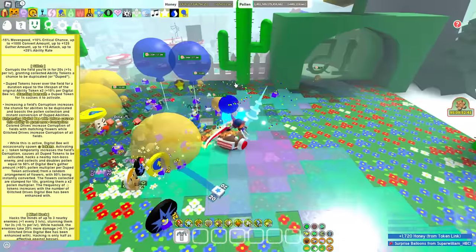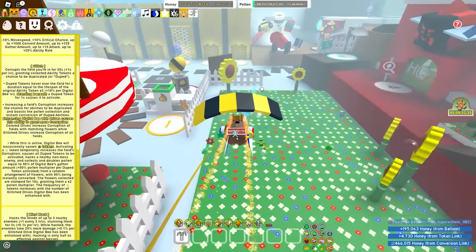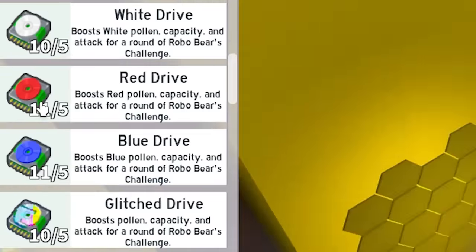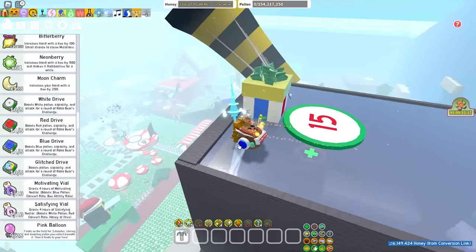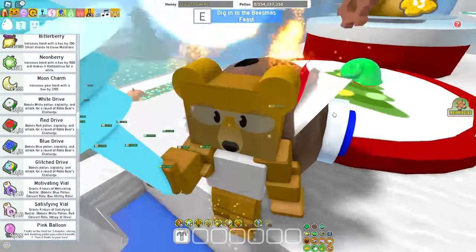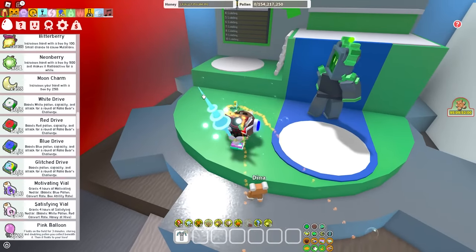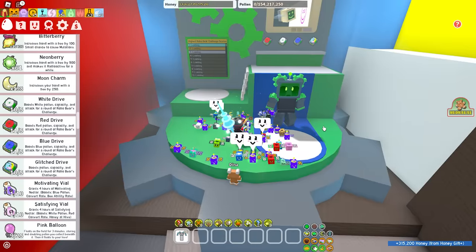Increasing a field's corruption increases the chance for abilities to be duplicated and boosts the pollen collection and instant conversion of duped abilities. Enhancing Digital Bee with drives causes this ability to grant more corruption. Colored drives increase the corruption of fields with matching flowers, while glitched drives increase corruption of all fields. So white drives are for white hives, blue drives for blue hives, red hives with red drives, and glitched drives are a universal drive for all hive colors. The glitched drives are probably what I'm going to want most, and white drives, because I plan on switching to a white hive - blue hive has been nerfed and isn't as good as white.